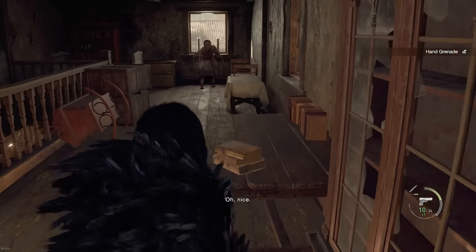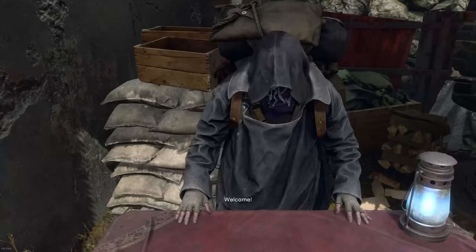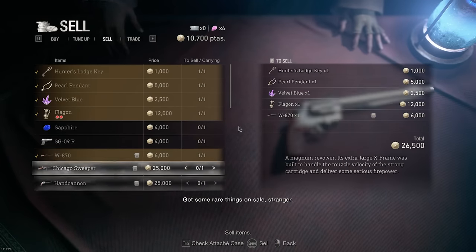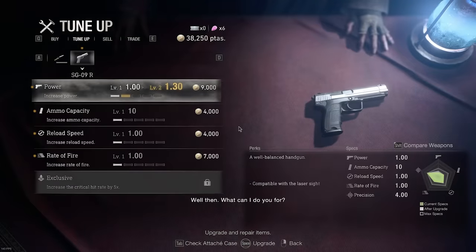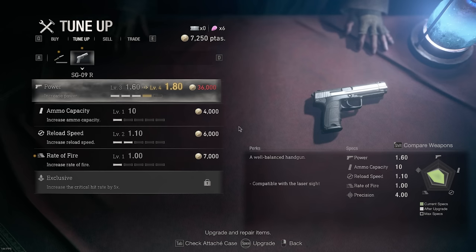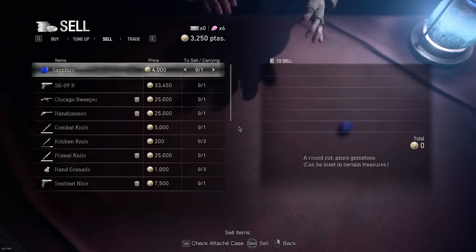You can easily get S-plus on Professional difficulty with this strategy. You start off with the SG-09. In the village, grab everything including the shotgun, then send it immediately to your storage. After that, in Chapter 2, sell everything you won't be using — the shotgun, the rifle ammo, the shotgun ammo, TMP ammo, anything that isn't the handgun or handgun ammo. So only use the silver attaché case, the handgun, the handgun ammo, and your combat knife or whatever knife you want to use. Hand grenades and flash grenades are fair game.